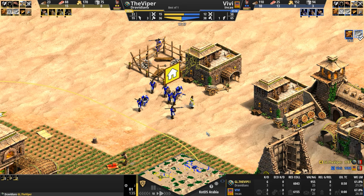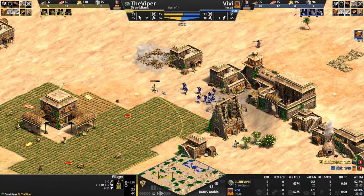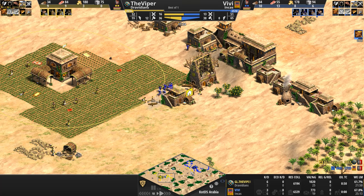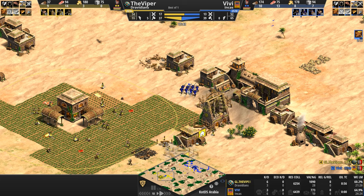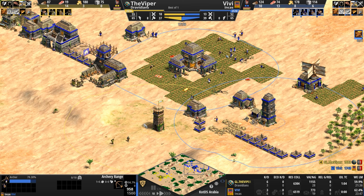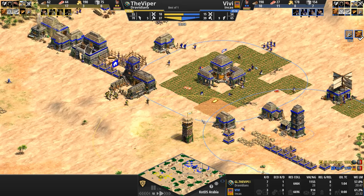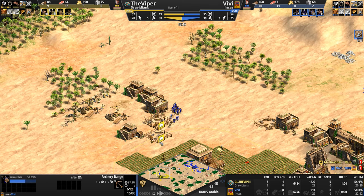Vivi says "forget that noise, I'm just going to go on the offensive." Will he get the villager? Should get the villager. The Viper basically just gave him that villager for free by making her walk back towards the army, but Vivi, perhaps microing back home, is not paying attention, and so that villager survives. Tower is up. Archery range is getting pressed. This is the moment when you see your opponent has seven Men-at-Arms and you really start thinking. This is the first villager kill of the game.